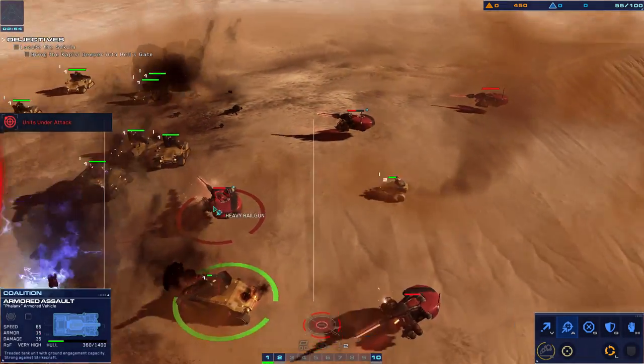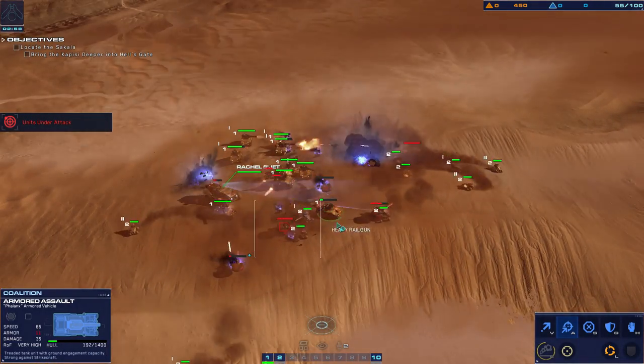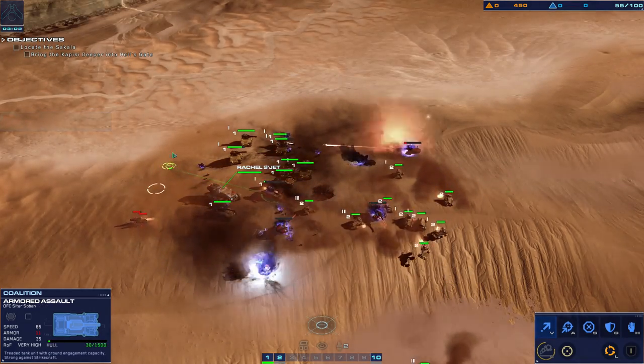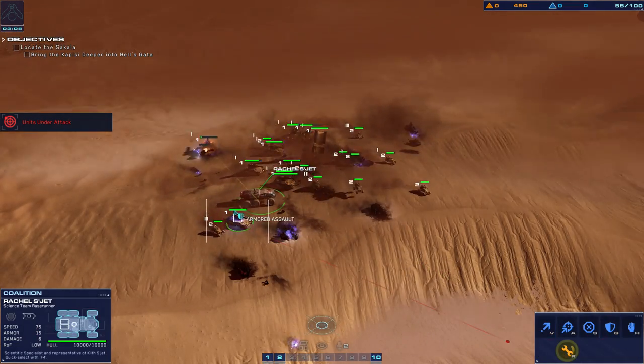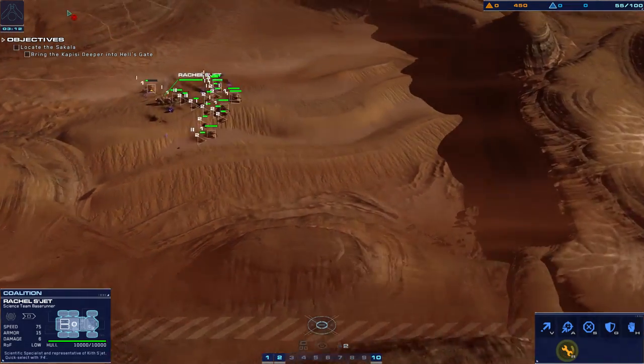We recommend using their own strategy against them — gain the high ground and use the dunes for cover. I like the nice little railguns here. This guy's almost dead — no way. I think he's fine actually.